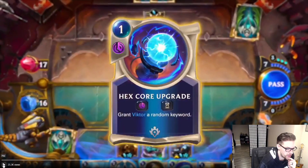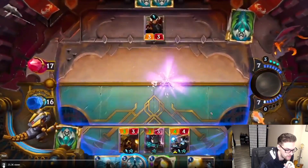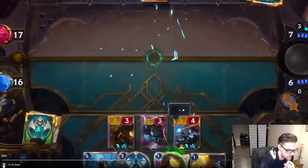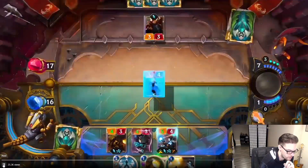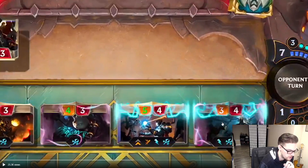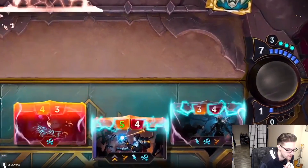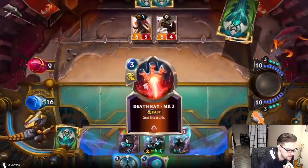Hex Core Upgrade: slow speed, one-drop, grants Victor a random keyword. Oh my gosh, that's really good. And then there's a card that copies all the keywords of cards as well.